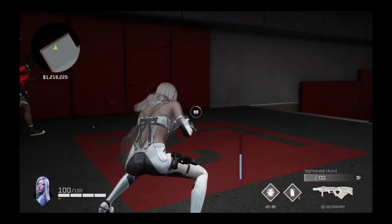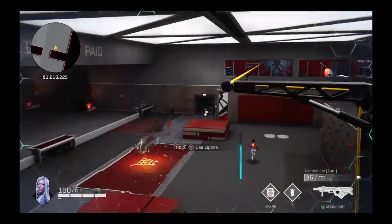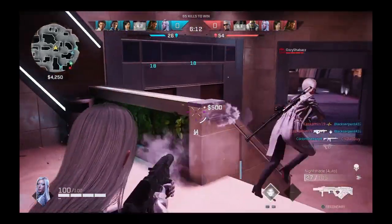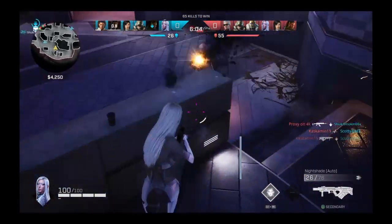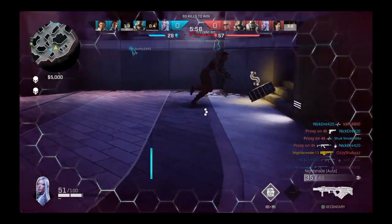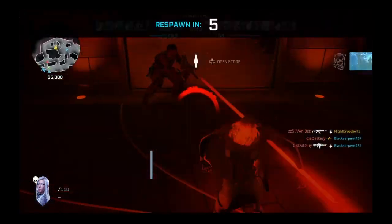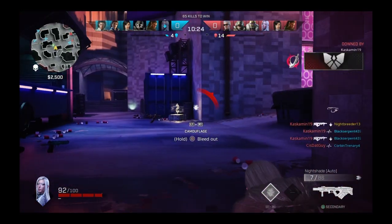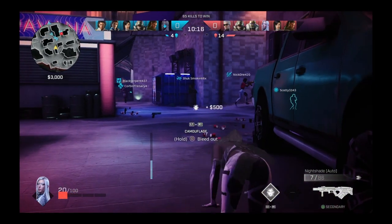She does have her passive ability which doesn't show up in the shooting range, so I'll swap to some actual gameplay. That little ping that just happened is her passive — it doesn't matter how many people are nearby; if they're close, every once in a while you'll get a notification showing the general direction of where they are. Also, you are able to activate her cloaking ability when you are downed, which helps when you need a teammate to revive you. You can also revive teammates while cloaked — super helpful.